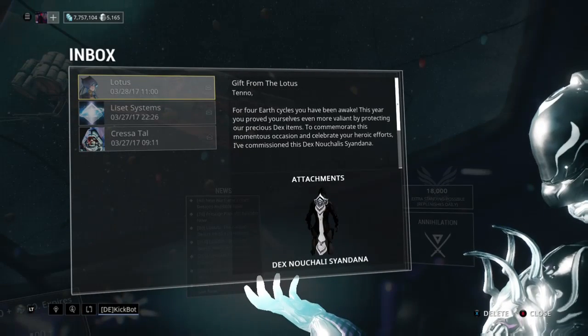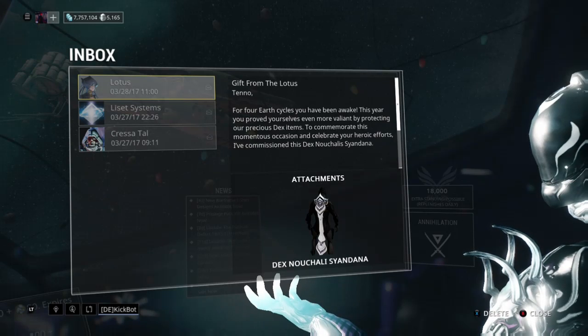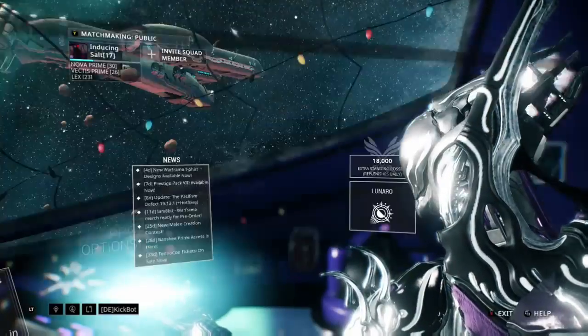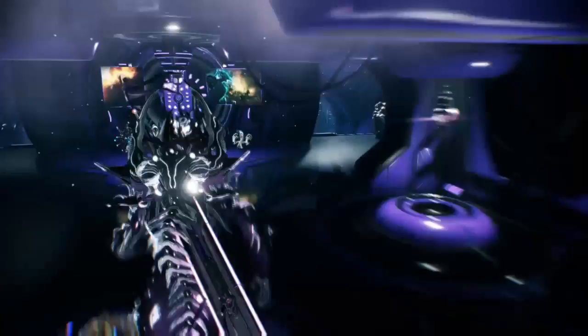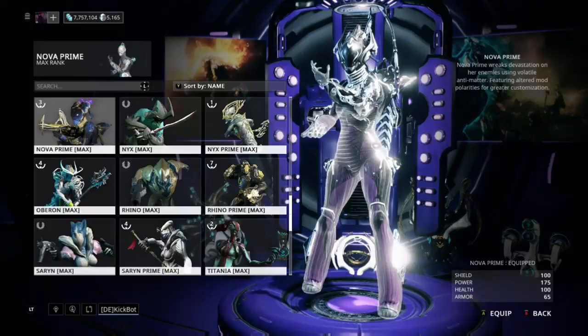As you can see, when you log into the game, you'll have a note in your inbox — a gift from the Lotus — and it gives you that Syandana. The Dex Syandana actually looks really freaking nice, believe it or not. Let's check it out.